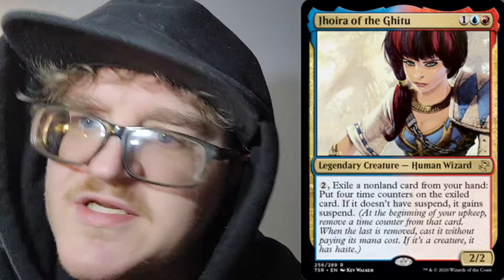Next, we have Jhoira of the Ghitu. One mana of any color and island, mountain — 3CC, legendary creature, human wizard, 2/2. You can pay 2 colorless mana or mana of any color, exile a non-land card from your hand, and put 4 time counters on the exiled card. If it doesn't have suspend, it gains suspend. She's a little lighty at 2/2.